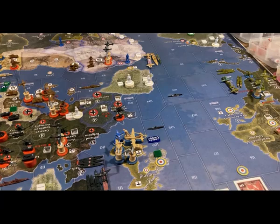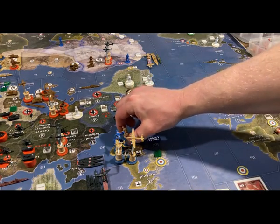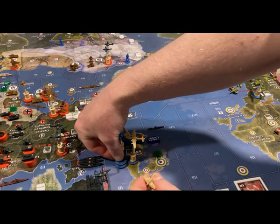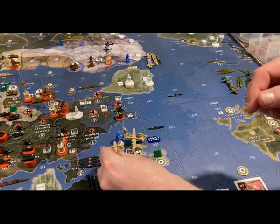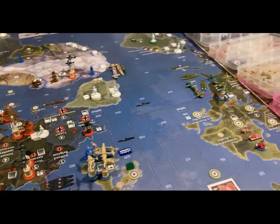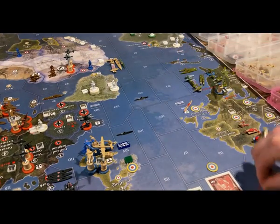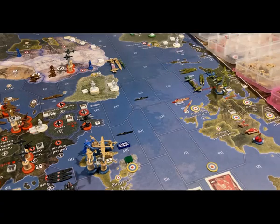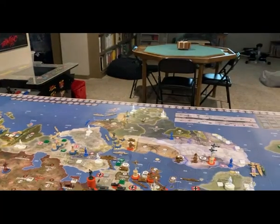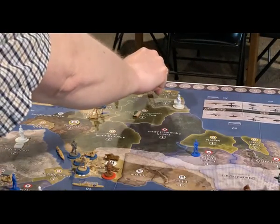For placement of new units, the two new infantry are going to go into the UK. The new fighter is going to go into the UK. The two Canadian ships are going to go into C-Zone 106 off the coast of New Brunswick and Nova Scotia. The South African tank is going to go down in Africa.